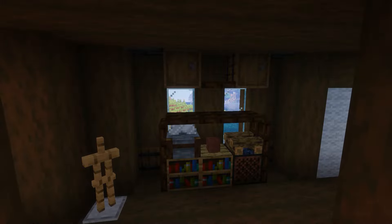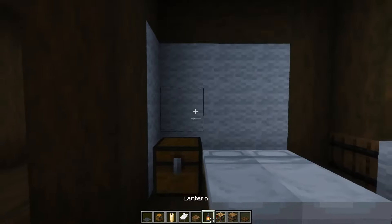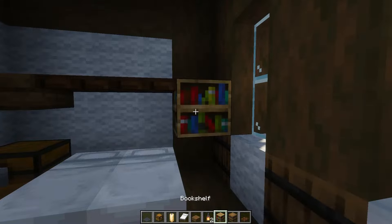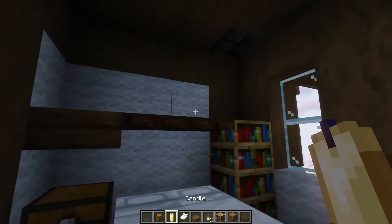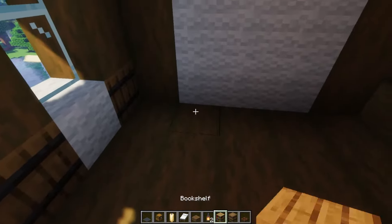Next, the bedroom. A double bed here and a large shelf on top. And a small shelf on top as well.